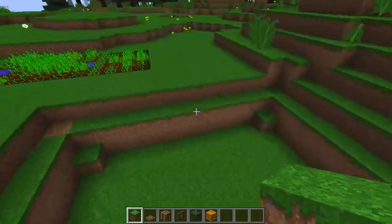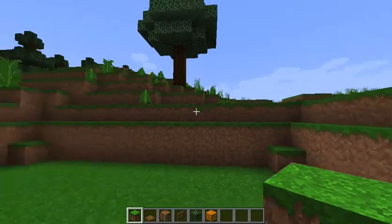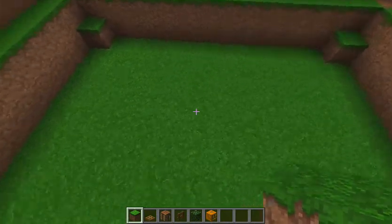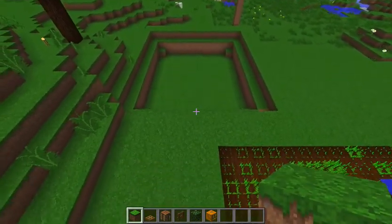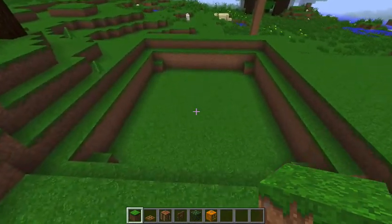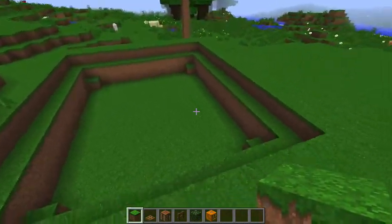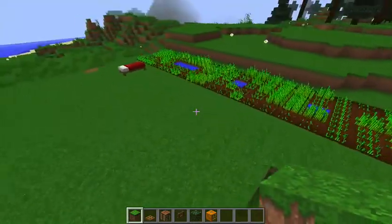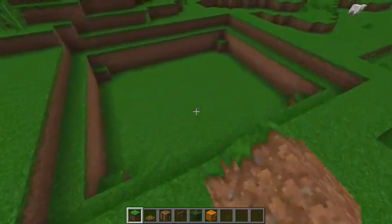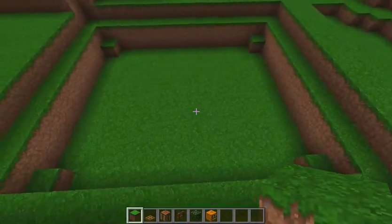Hello everybody, I'm in a creative world. What I have here is a basic shape which is good for cattle farming or sheep farming, or just about any type of animal you could think of. It's a good enclosure, but what you need to start off with is harvesting wheat or carrots or whatever you intend to feed your animals.